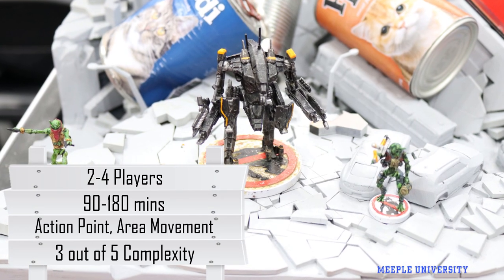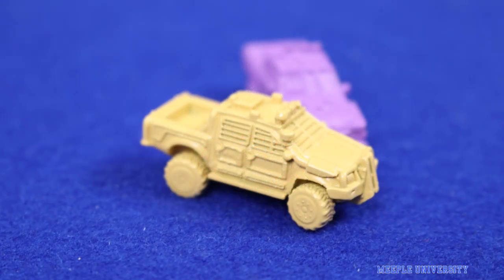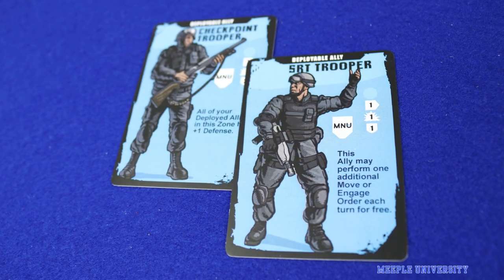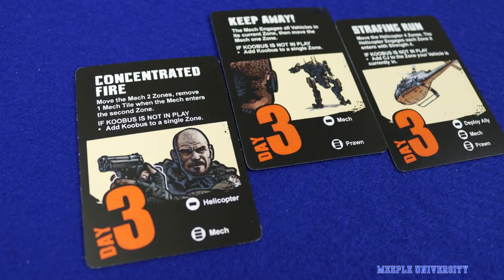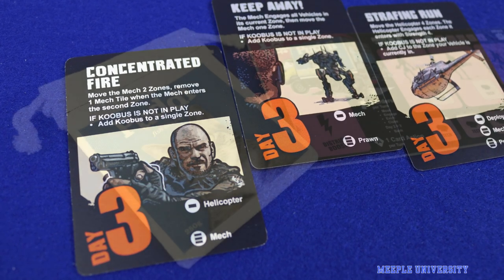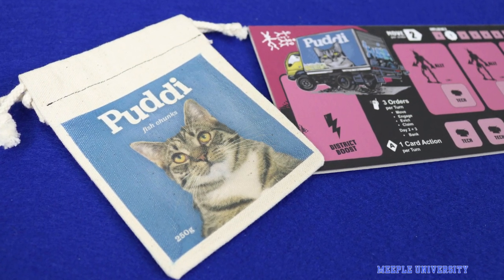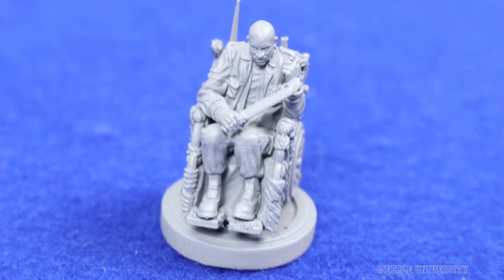To be released in 2019 via Kickstarter, District 9 the board game is a miniatures skirmish and pick-up-and-deliver game set in the world of Neil Blomkamp's 2009 science fiction film District 9. The game was designed by Chris Cervantes, Adam Poirier and Rob Studdard of Trishula Entertainment and published by Weta Workshop. The game plays 2–4 players competitively in 90–180 minutes and is of medium complexity.